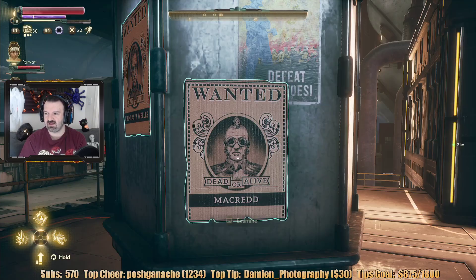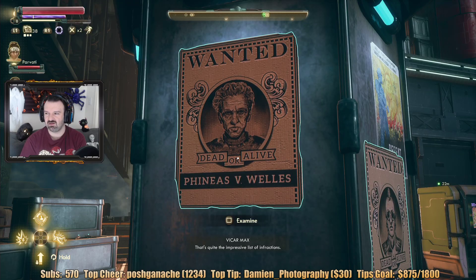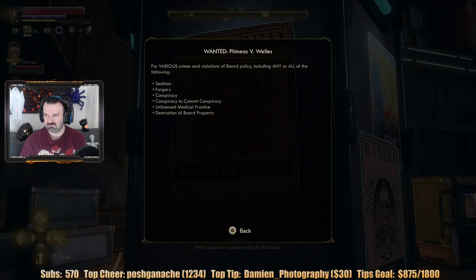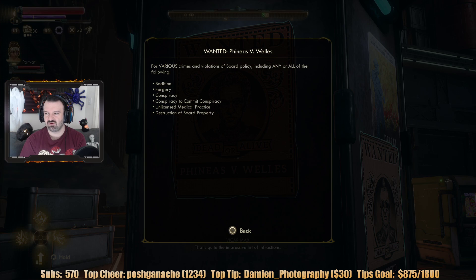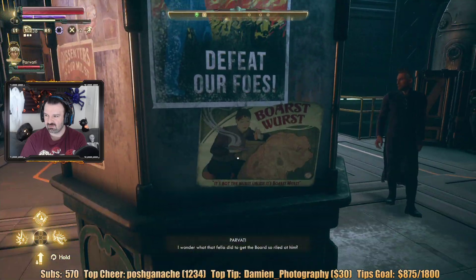I'm on a dead or alive for Captain Gunnar McRedd. I guess these are different bounties. Oh look, there's Phineas Wells right there. Sedition, forgery, conspiracy, conspiracy to commit conspiracy, unlicensed medical practice, and destruction of board property. Well, that's what got the board so wild at him.